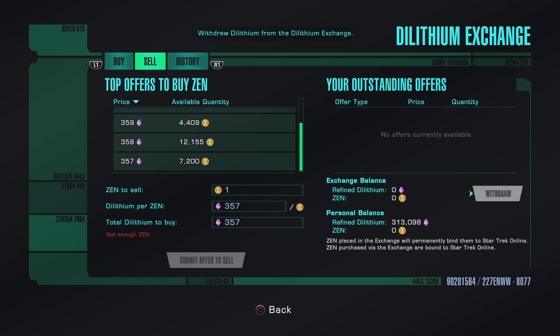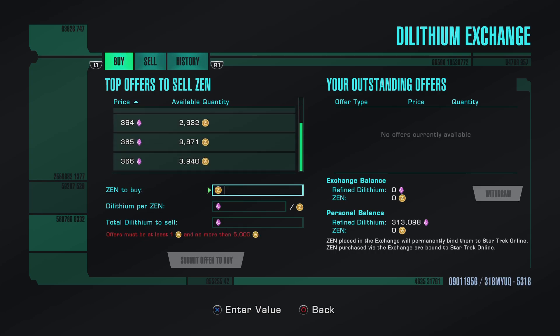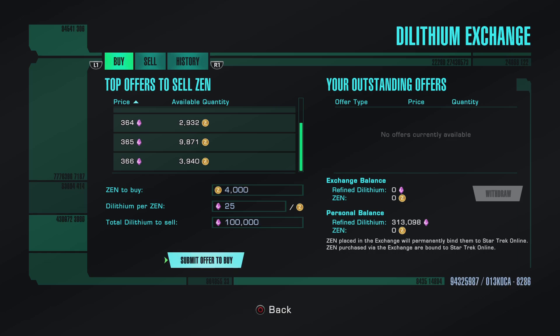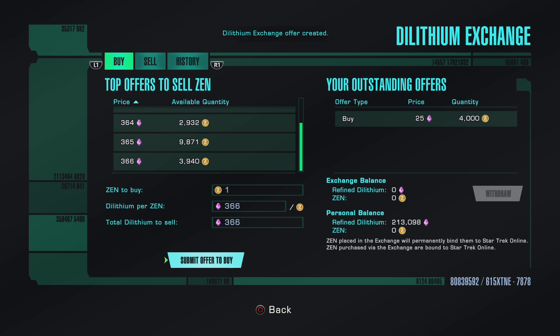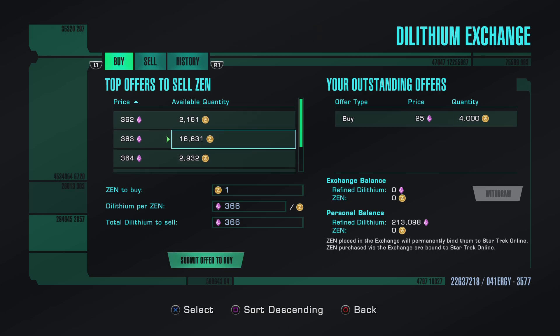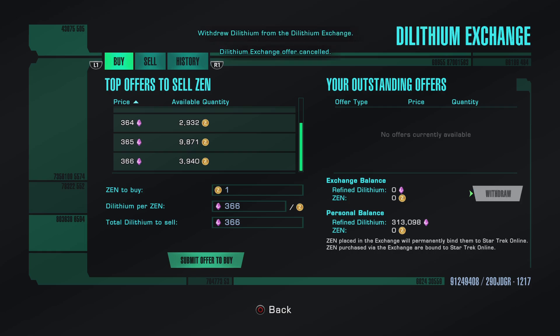Another little trick is you can switch a deal from toon to toon. The way you do that is make sure you keep it under market value. Switch Xen over to buy, put the lowest value of 25 — put in how much Xen you want to transfer, you can't go over 5,000 Xen. Hit submit offer to buy, then transfer to another toon, go into the deal exchange, click cancel offer, and withdraw it — it will be right back on the other toon that you switched it to.